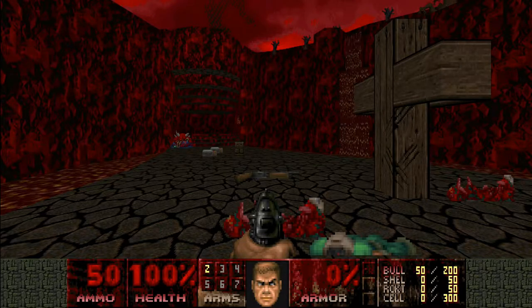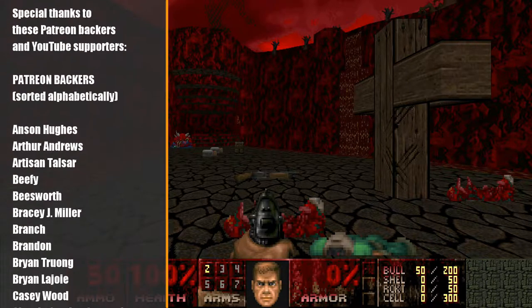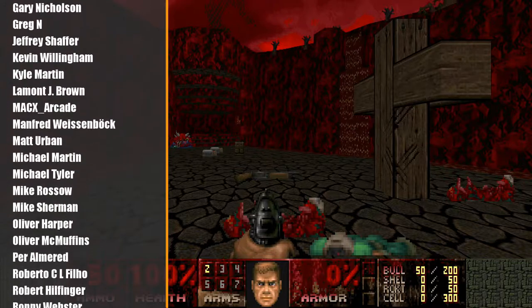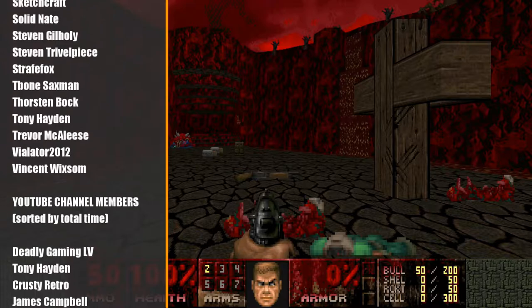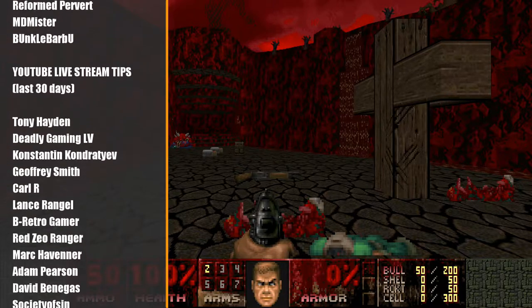Hey everybody, Austin here again with another let's play video. Today we're revisiting Sunder, a Doom 2 wad — a very, very difficult one. Many years ago, maybe in 2016 or 2017, I had started a let's play series of this game where we covered maps one, three, and I believe eight. It's October, and as you guys know I like to do horror-themed content, and Sunder absolutely fits that bill — with all your upside-down crosses and your nasty-looking status bar, which was actually added in some of the more recent revisions of Sunder. It's just a very challenging thing — scary from the angle that it's just really overwhelmingly difficult. Map two is not too bad here, although this is where the wad kind of starts to show some teeth.